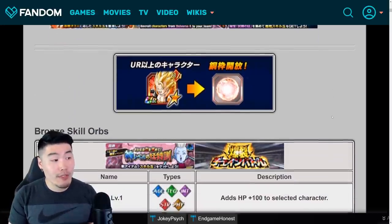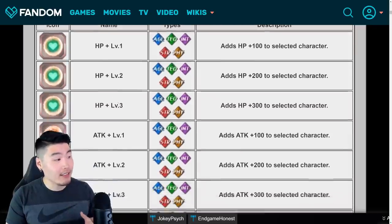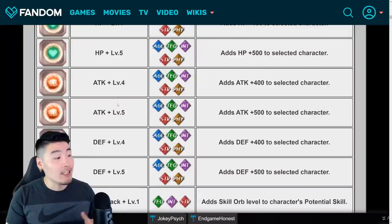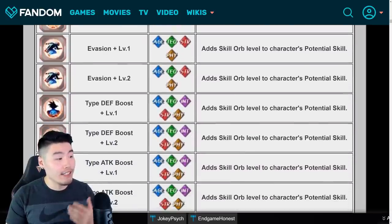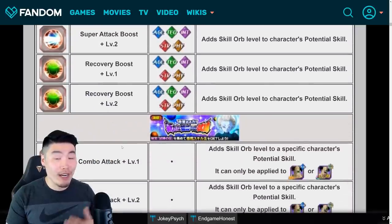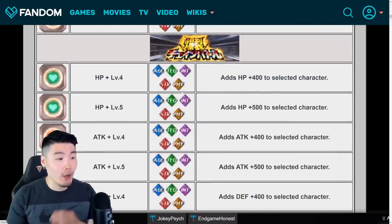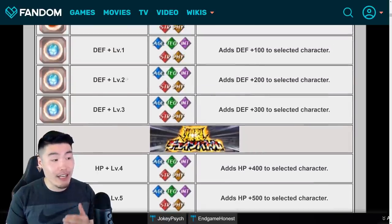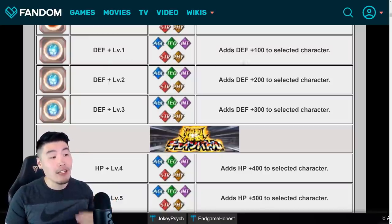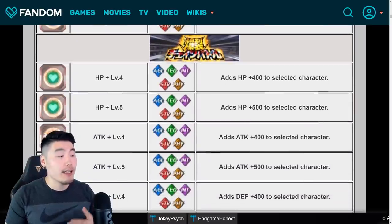Let's move on to the actual skill orbs now and their associated boosts, starting with the Bronze skill orbs first. There are ones for the basic stats like HP, attack, and defense, as well as the hidden potential skills like combo attack or additional attack, critical hit chance, evasion or dodge, defense boost, type attack boost, super attack boost, and recovery boost. The basic stats go up to a maximum of level 5, and it goes from 100 stat boost at level 1 to 500 stat boost at level 5. Each additional level equals 100 extra stats — so level one is 100, level two is 200, level three is 300, level four is 400, and level five is 500.